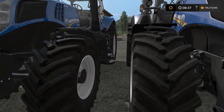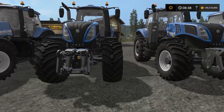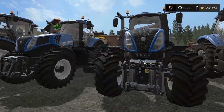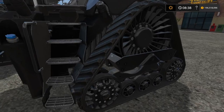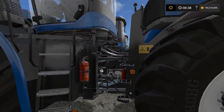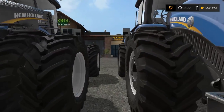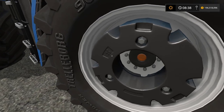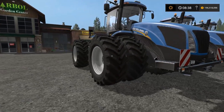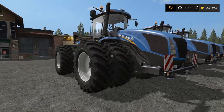Then we are here at the T8 in standard with wheel weights. And that is the one with the wide tires. Then we are at the T9 in standard with wheel weights — I don't know how heavy they are, I don't think it says either. And then with duals. And that's it for the New Holland.